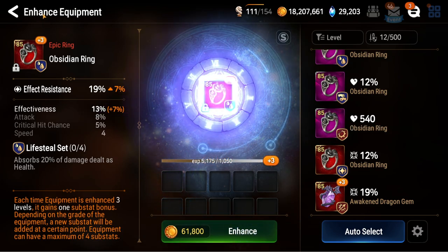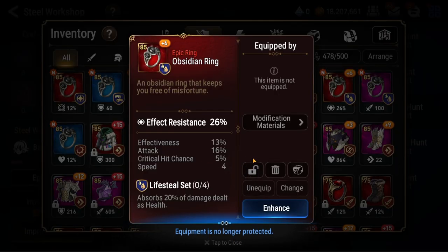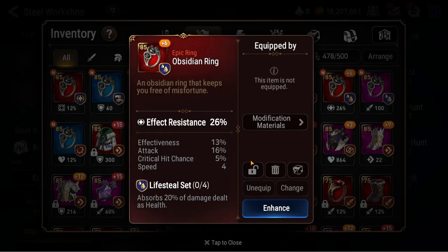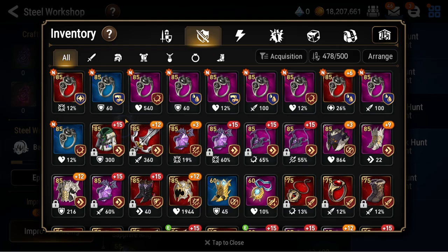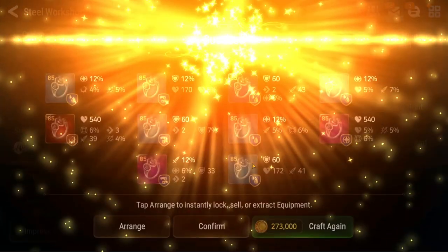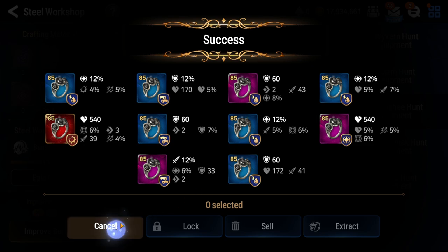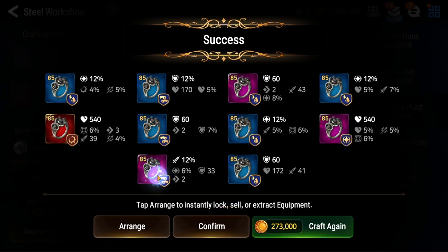Let's see here — speed? No. High rolls? Who would want this? Lifesteal effect res, attack, crit chance, speed. Not ML Ken. If crit chance, speed, and effectiveness — basically, if 75% of the substats were different, it could be an ML Ken piece. We're definitely going to be extracting a lot of lifesteal gear today and hopefully be able to use some of it. I don't even want to speed check these lifesteal pieces.